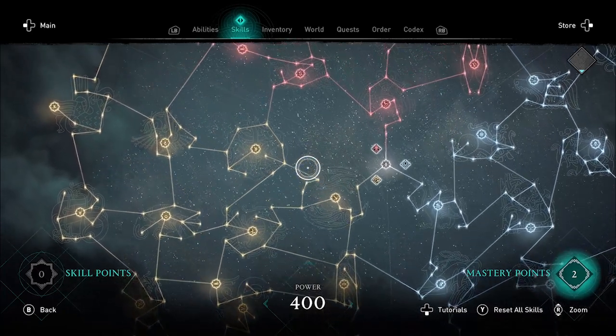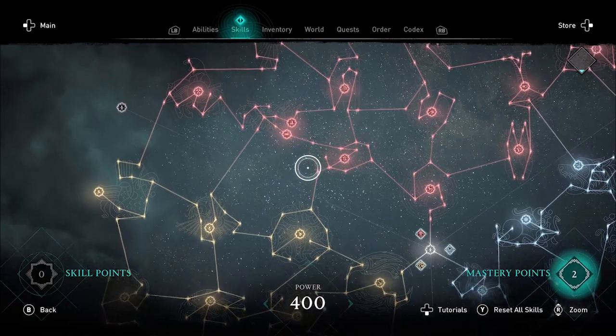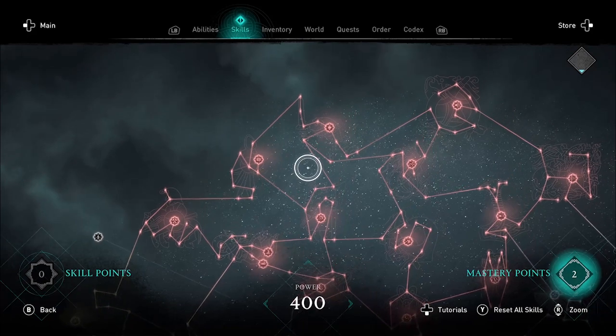If you're wondering how many nodes it takes to completely fill the raven, bear, and wolf skill trees, the answer is 400. It's quite satisfying, actually.